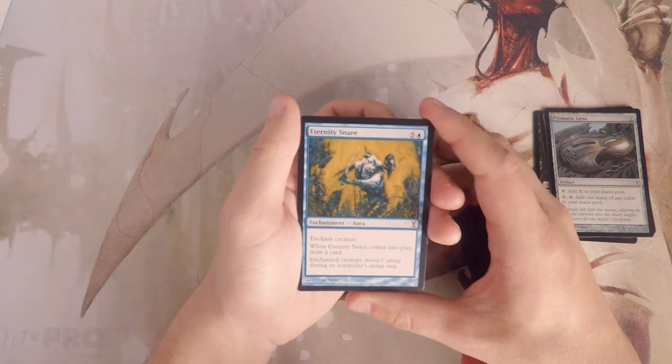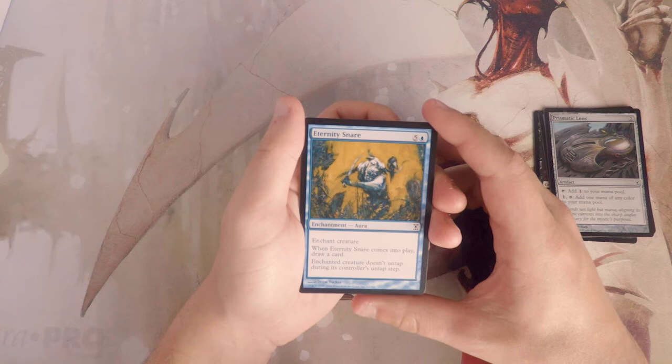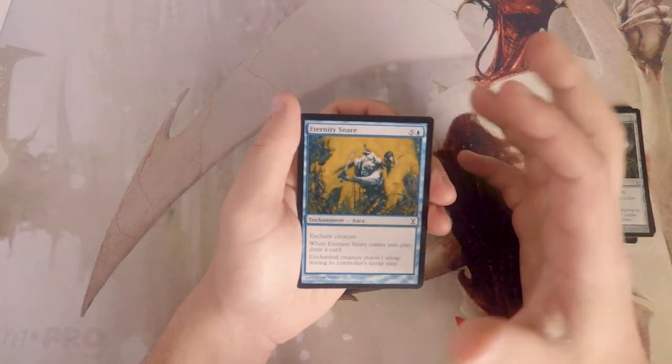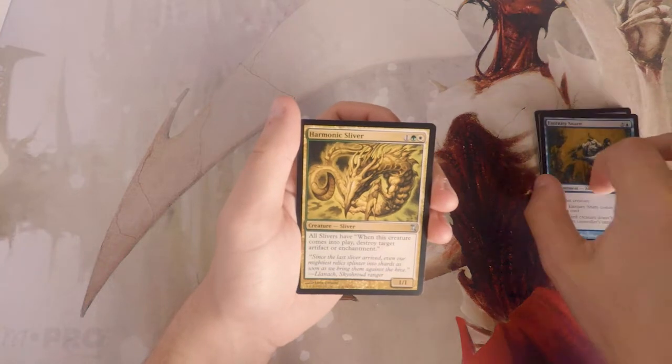Eternity Snare is an enchantment for five and a blue. You enchant a creature, and when it comes into play you draw a card. That creature doesn't untap during its controller's untap step. This is fantastic — it's a little late game, but it does replace itself, and of course it's classic blue removal with the enchantment theme. I do like that.